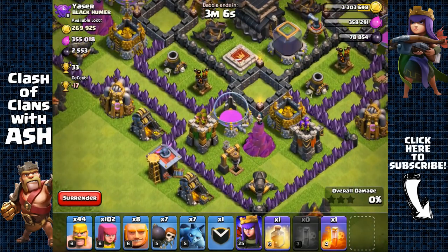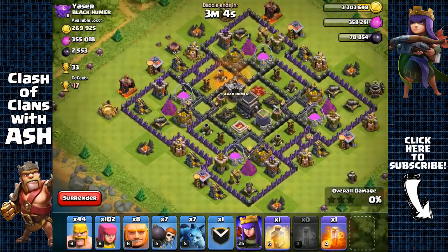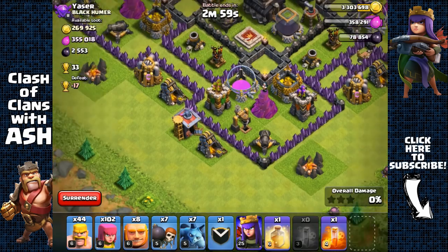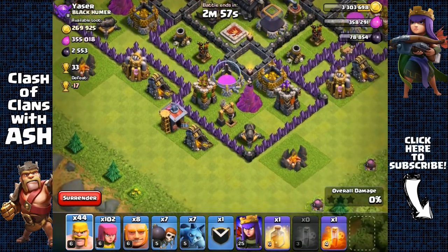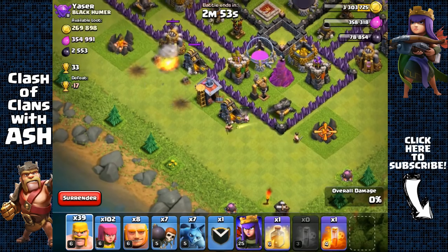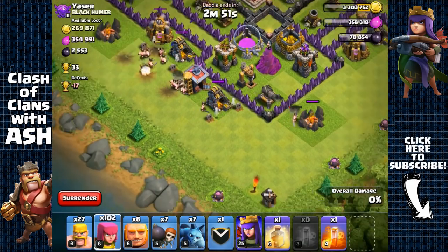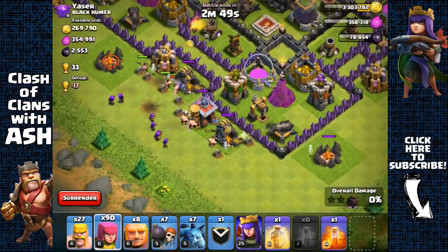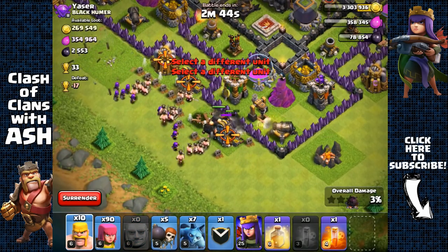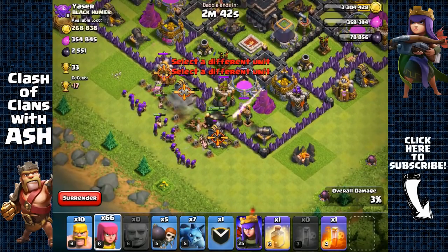I'm gonna break in from this side and have my giants run towards the right. First I'm gonna create that space. There are some bombs here — let's check the outside. No more bombs, so we're gonna create that space, spread our barbarians, then send out our giants and open up the first layer of walls, spreading more barbarians and archers.